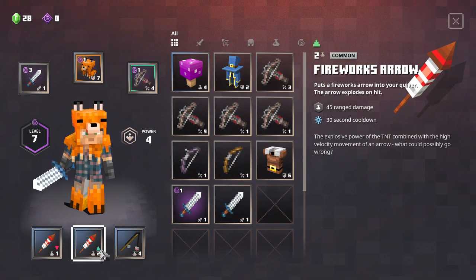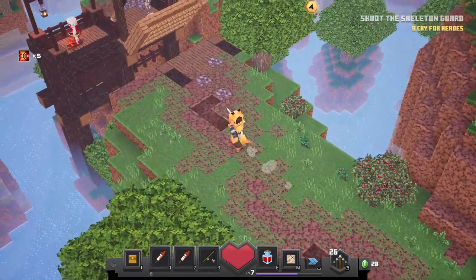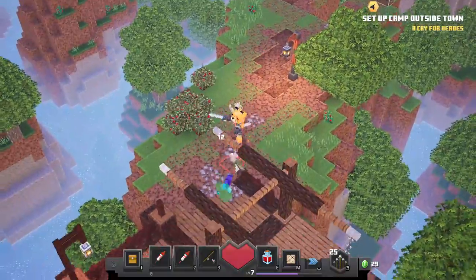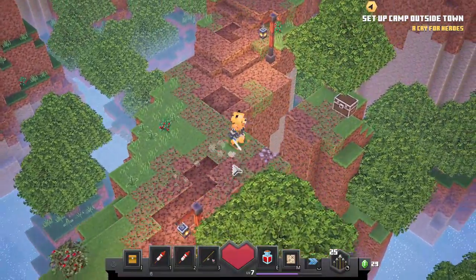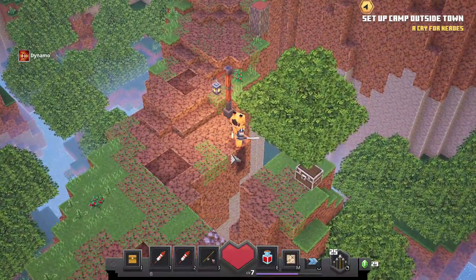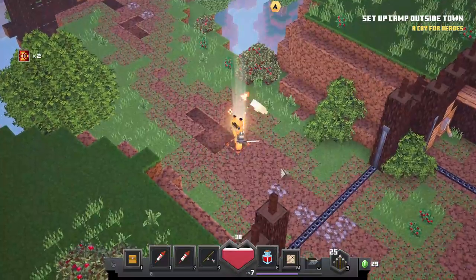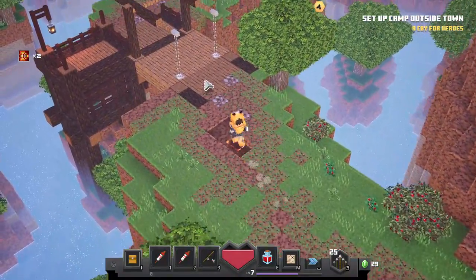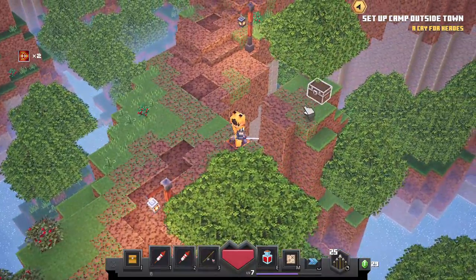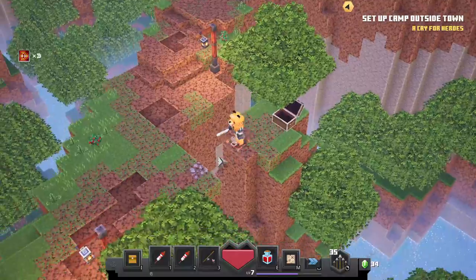Inventory opened. New objective: Shoot the skeleton guard. New objective: Set up camp outside town. Chest. Press left mouse button to open chest. Health remaining: 91 out of 122. Chest. Press chest. Arrow bundle picked up. Arrow count: 35.